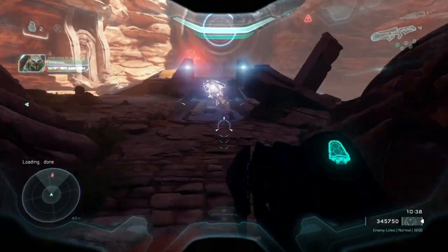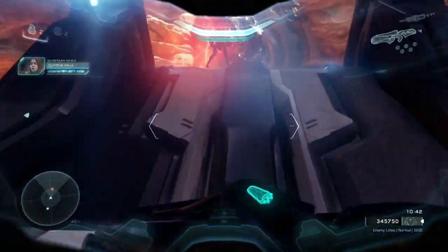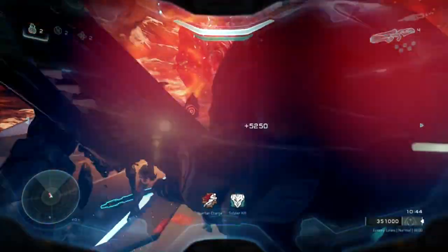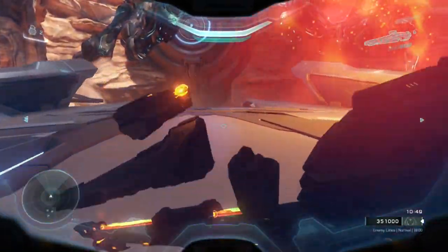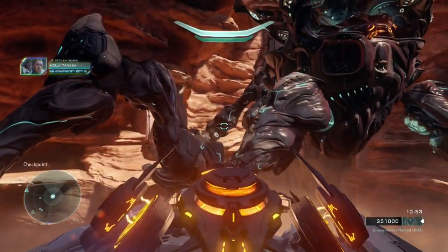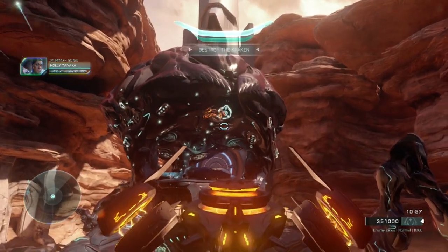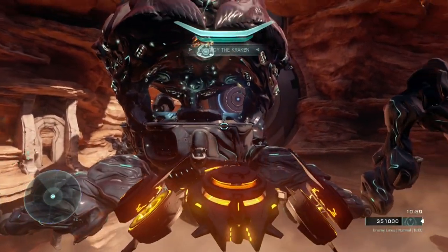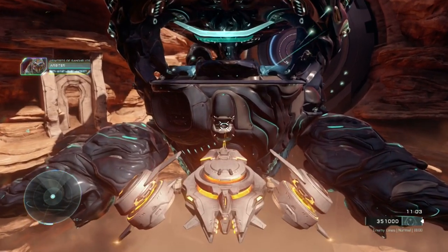I skipped ahead. You scan a terminal and a door opens, and you come upon the next section. We're going to try to kill these Promethean Knights — sometimes you can't catch them, but I got one. The other one disappeared, so we only got one out of two, but that's fine. We're not really banking on them to make or break our run.